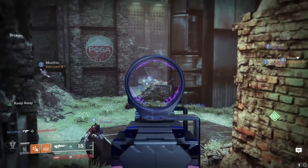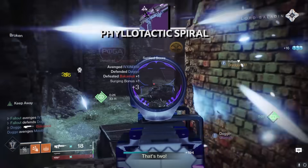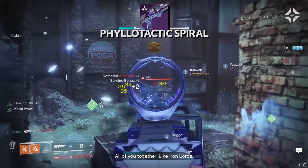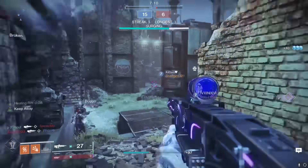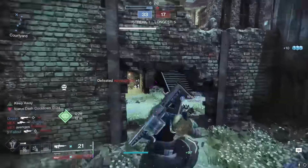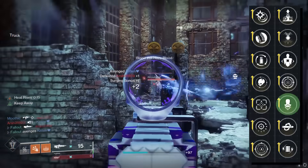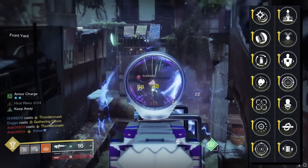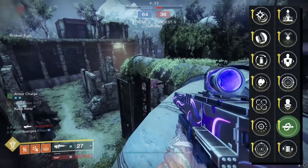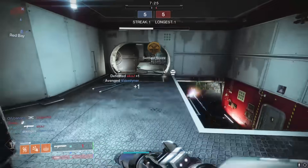Speaking of Neomuna weapons that go hard in PvP: Phyllotactic Spiral. Bold of me to recommend any high-impact pulse rifle in PvP, but the good news is Phyllo is an energy weapon. So if you have a cracked kinetic special weapon you want to pair with a good long-range primary, you'll be set with Phyllo. High-impact pulse rifles are really good in PvP right now. Keep Away and Headseeker is my go-to combo, but you could also go with Kill Clip or Harmony to make locking up that 2-burst kill way easier. Tunnel Vision Kill Clip in particular could be the easiest 2-burst kill of your life.